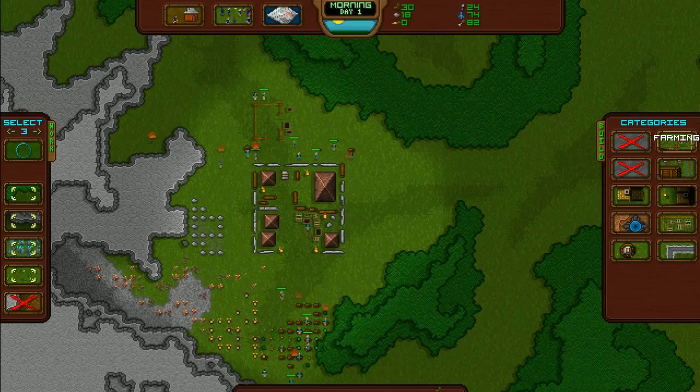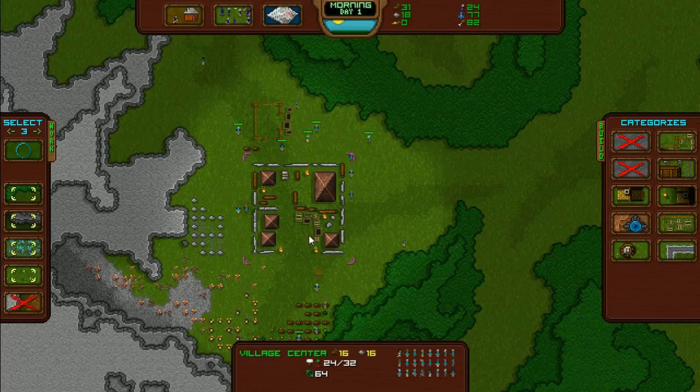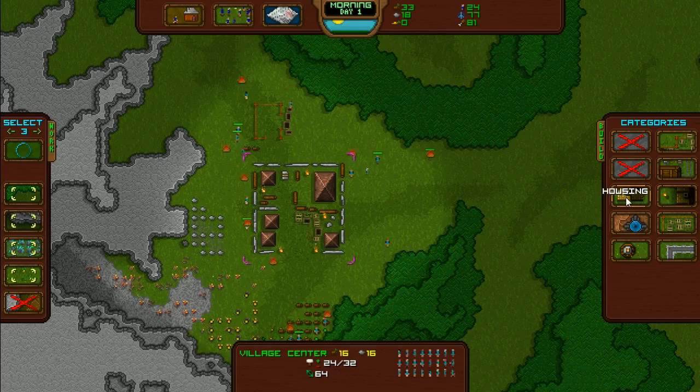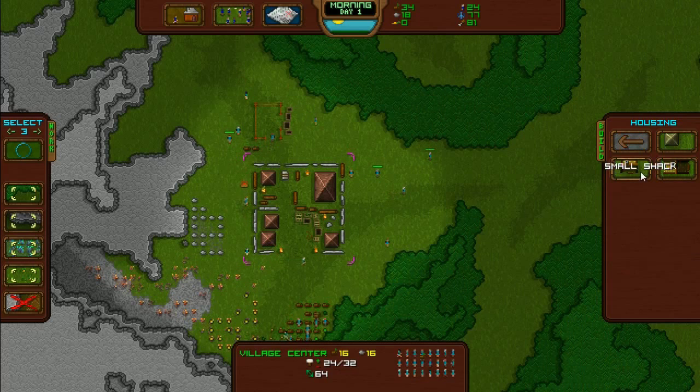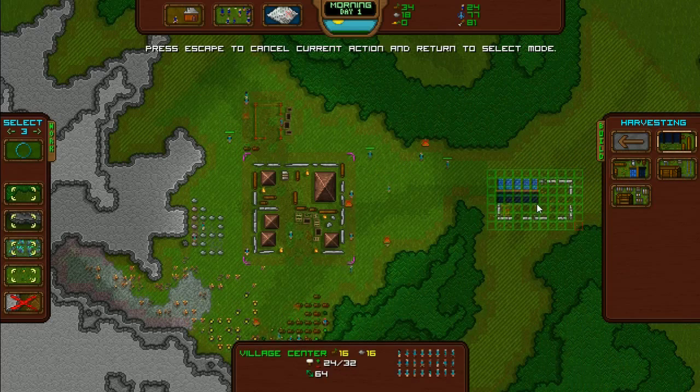Here we go. Build my farm. Nice. Keep them on construction for now. But now we've got a farm. We should put in a lumber mill.